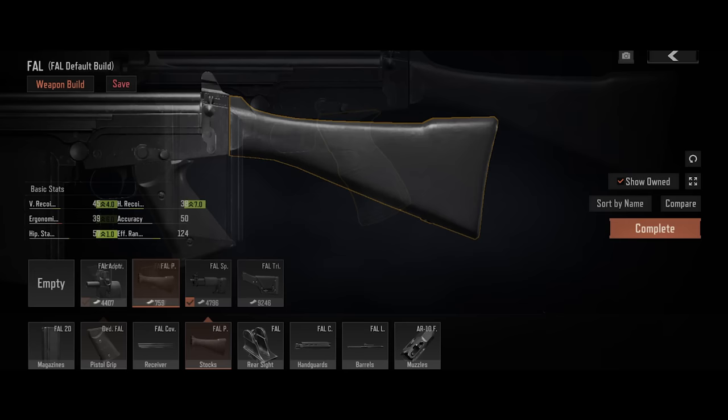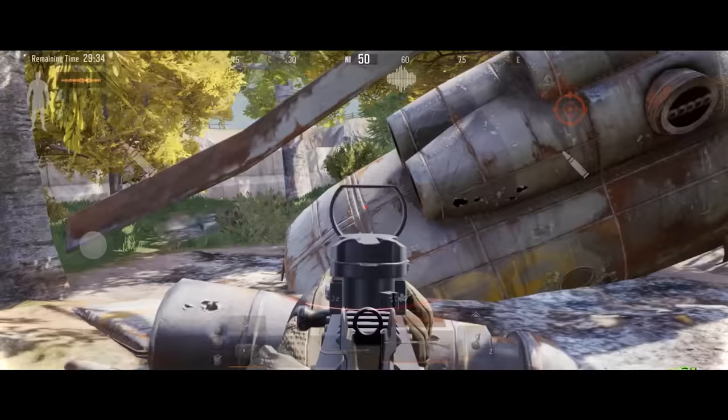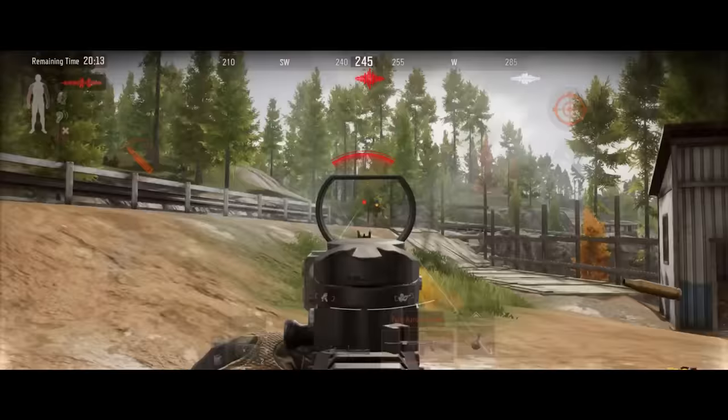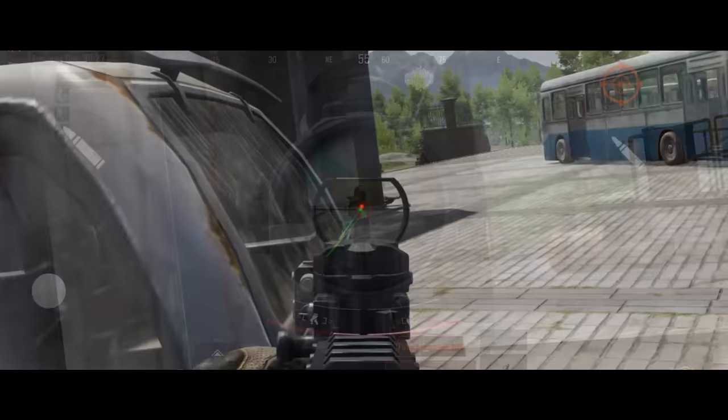Next, replace the handguard with a FAL front handguard and install a more cost-effective front grip. Finally, add a laser to improve hipfire stability. These modifications will make it much easier to fire the weapon, allowing it to deal with mid- and close-range combat scenarios, such as the Northridge Hotel or the Armory interior.